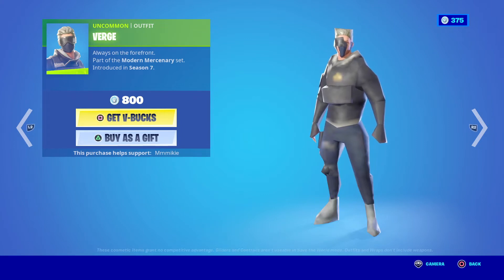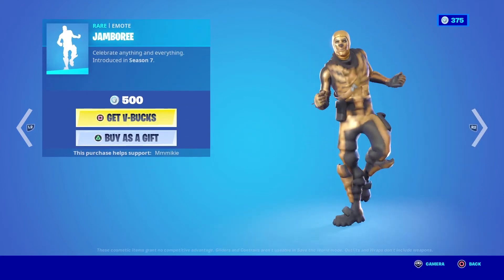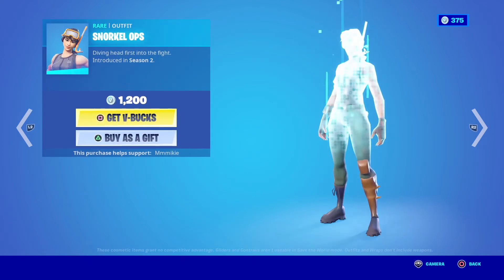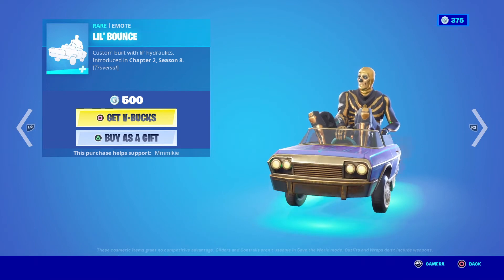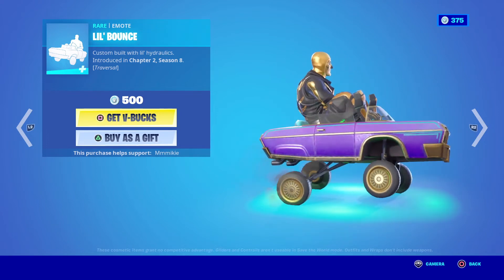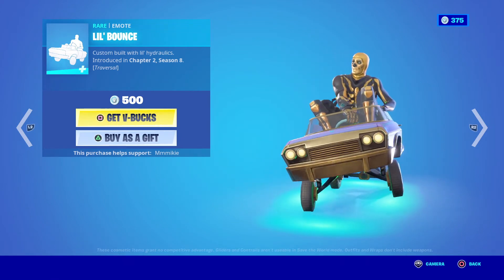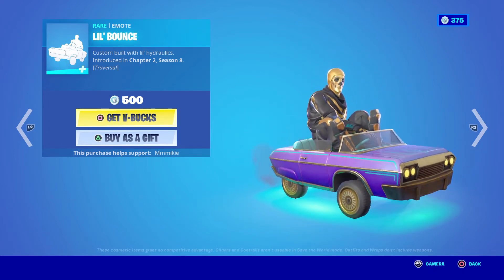We have the Verge outfit for $800. We have the Mellow Days music for $200. The Jamboree emote for $500. The Battle Call emote for $200. Have a Seat emote for $200. And then we have the new Lil' Bounce emote, custom built with Lil' Hydraulics — this is a Traversal emote. You're in a car with the hydraulics on. Here's the music for this. I like it.